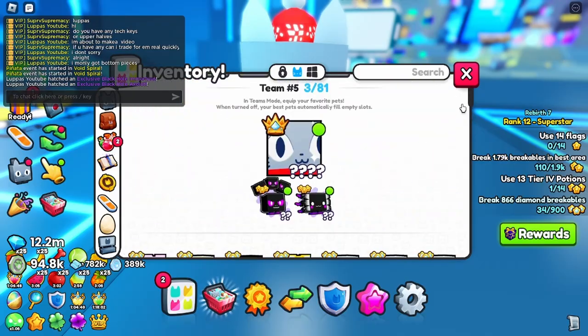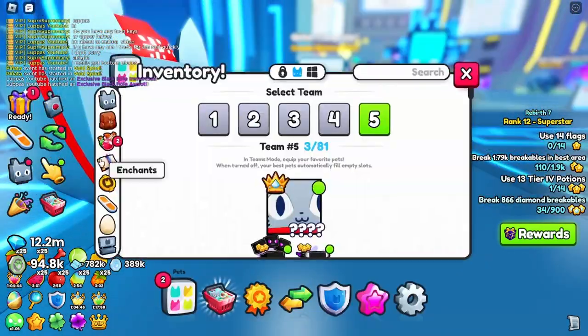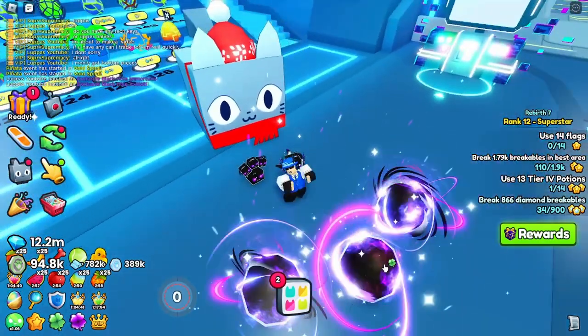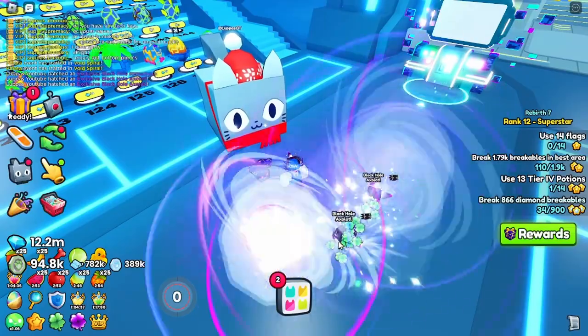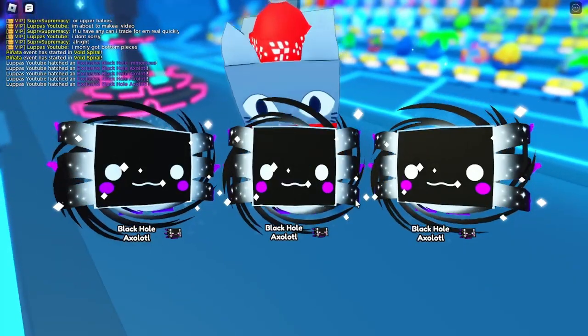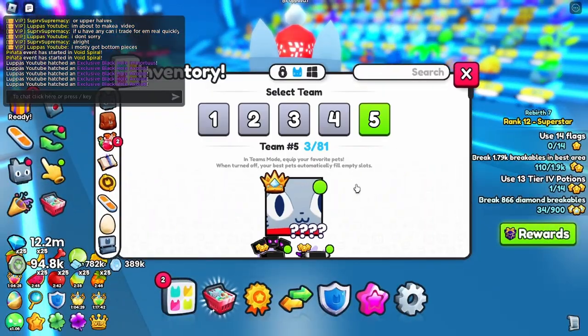Let's go into three eggs. Come on, be big and strong please. We didn't get anything there — we got three Black Hole Axolotls. Come on, let me get something good please. This is very expensive.